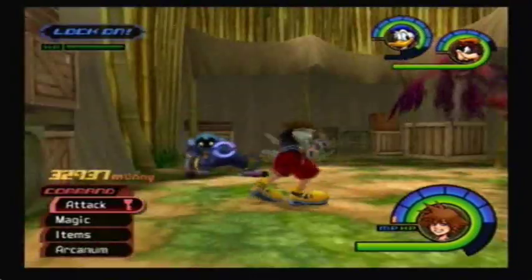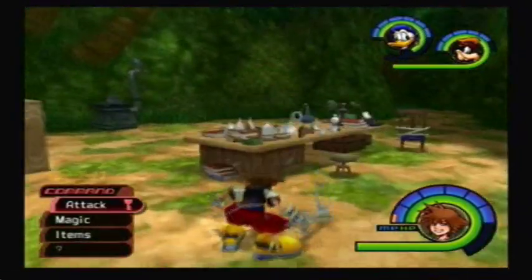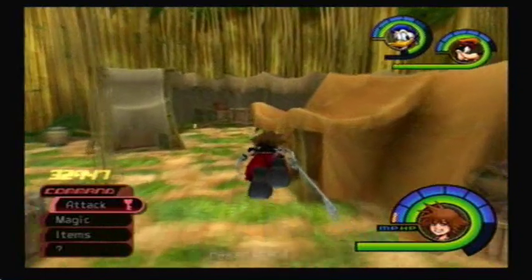Power Wilds drop Power Shards pretty well, and that's basically it. I found that you find the majority of them inside the camp area, so you should just stick around there and kill the Power Wilds that you can.